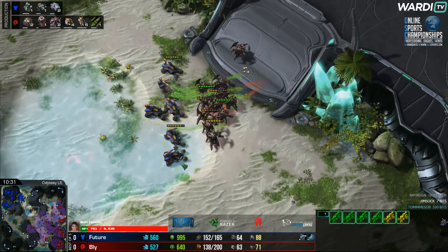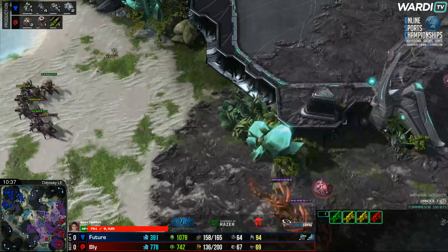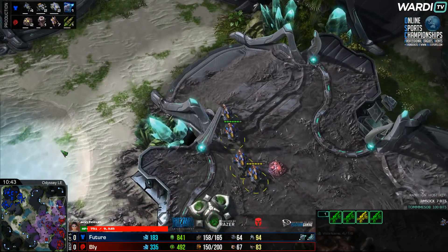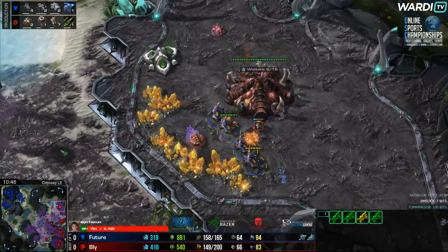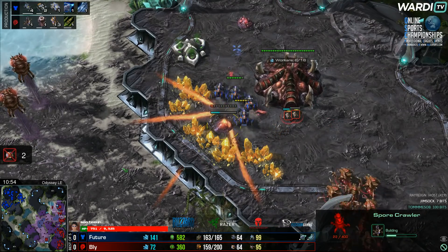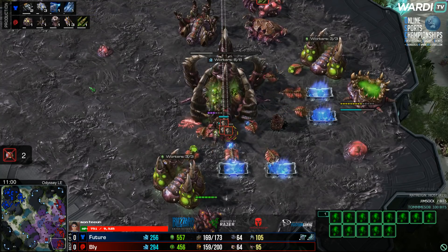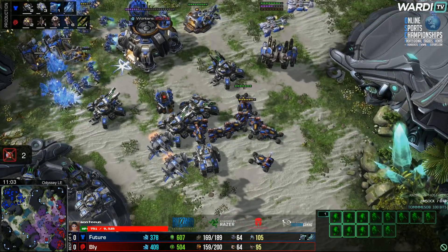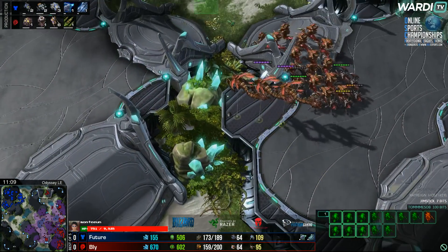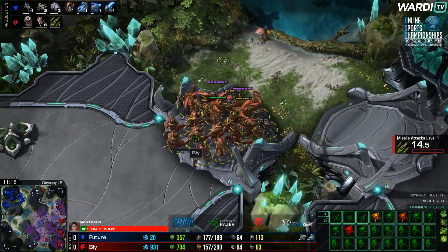Fifth hatchery to the south side, fourth hatchery on the gold base — Bly double expanding as he needs to with the lack of bases. A thor gets saved, picked up. Bly struggling a lot now, spends his bank on Hydralisks. He's got Vipers in play as well, so he'll be able to start moving out on the map. Some more hellions coming through the middle of the map — roaches coming in to greet them. Hydras and Vipers now from Bly coming to the top side, looking to attack into Future.